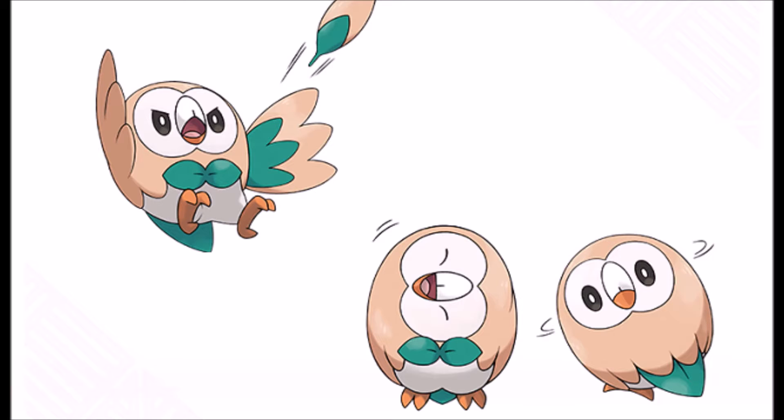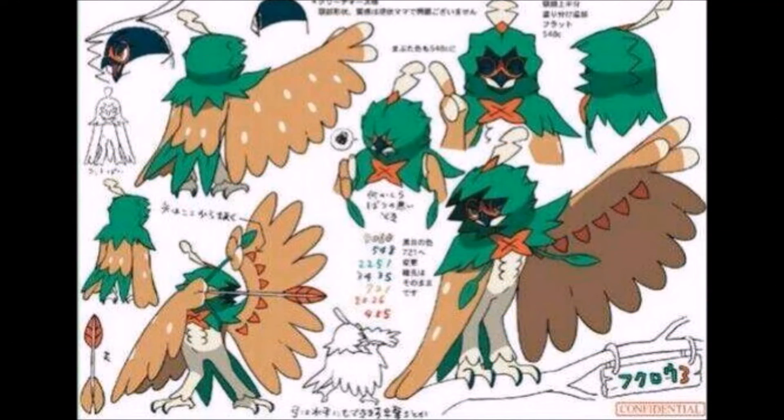Rowlet gets the new move Leafage, which looks pretty interesting. It's cool to finally have a grass/flying type starter. Looking at his final form — this is a prediction — if you watch videos by Verlisify and a couple other people, they might have proved the final evolutions correct. It kind of looks like his final evolution is drawing a bow, which is interesting because Rowlet is seen shooting feathers out like grass feathers. I think this could be a true prediction, and while I'm basing this off of Rowlet and not his final form, he's still going to get number 10 on this list because there are other starters.